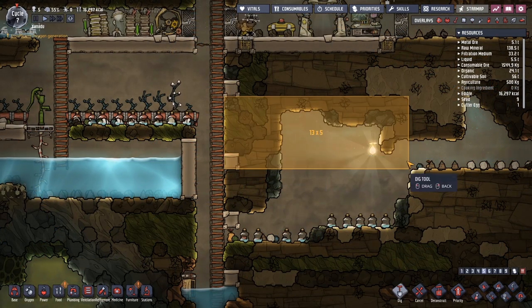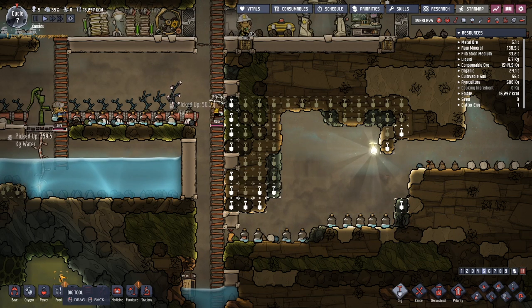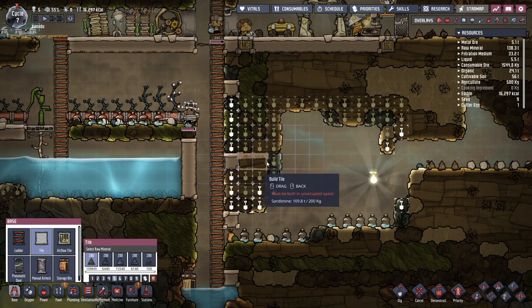Fungal spores from the swamps around Xanadu will grow into dust caps if planted in a dark, carbon dioxide-rich environment. Already, the pit is proving invaluable.